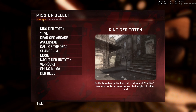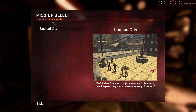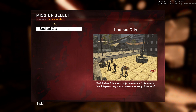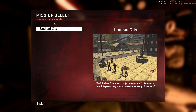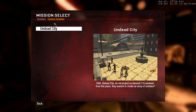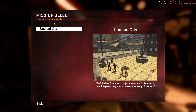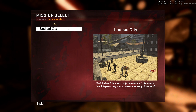Welcome back to another custom zombies video. Today on Black Ops 1 it's an airplane map called Undead City. I found this on the UGX website, so I'll leave it down in the description if you guys want to play for yourselves. This map apparently came out three days ago, so it is a brand new BO1 map. We've gotten more Black Ops 1 custom maps than we've gotten new content for MW3 Zombies, which is just so sad.